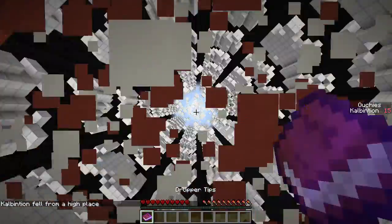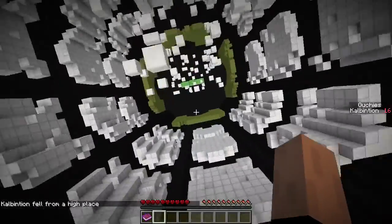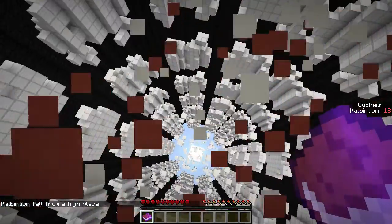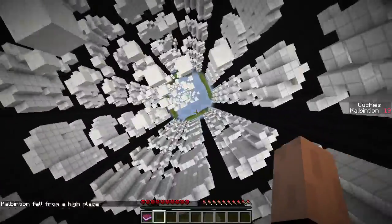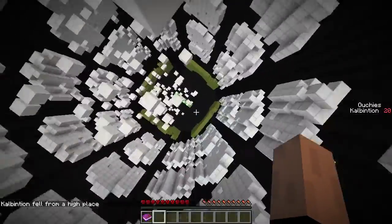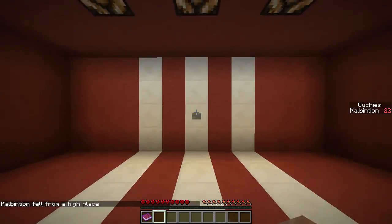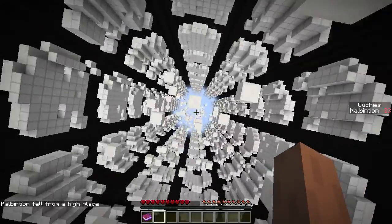Ow. I didn't even see that block coming. Why was there a block there? Why was that a thing? I thought I got past that block. Stupid bug. Stupid falling. Woo, woo. No, I didn't want to die. I'm too young to die. Too young to die. Not going to make it. I can go on to the outer edge, but I think I'm going a bit too far out. Nope, hit the block. We were up to 23 deaths already — ouchies. 24.